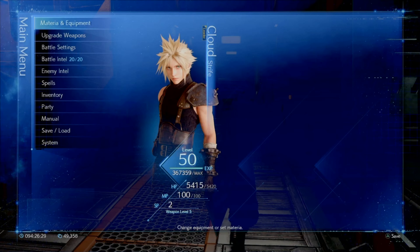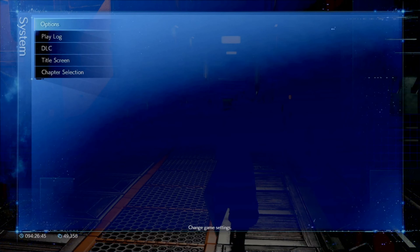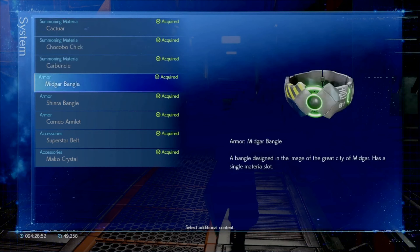Now that we're in the in-game menu here, I just wanted to point out where you can make sure that you acquire the DLC that you downloaded from the PlayStation Store. All five items are about one megabit in size from the PlayStation Store and they're all free. You're going to go down to System, then go down to DLC, and then you'll notice the five bottom items.